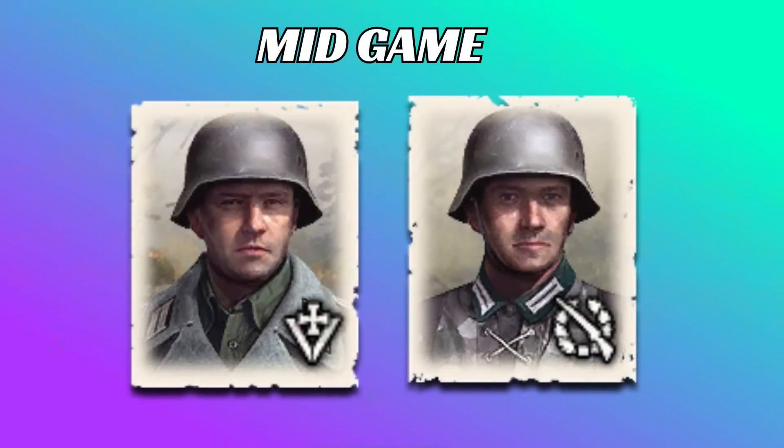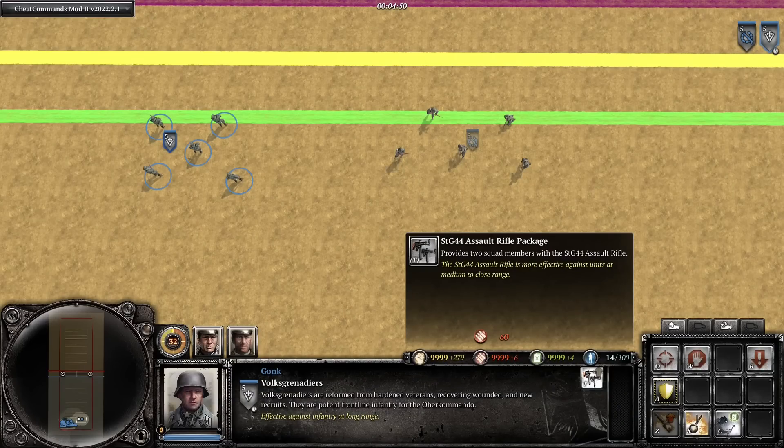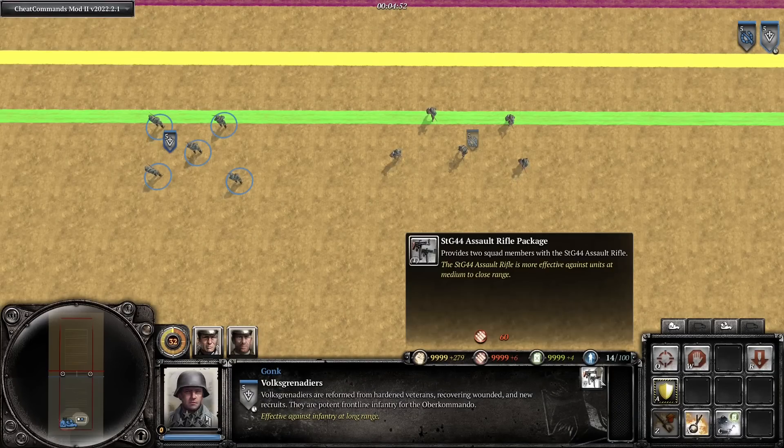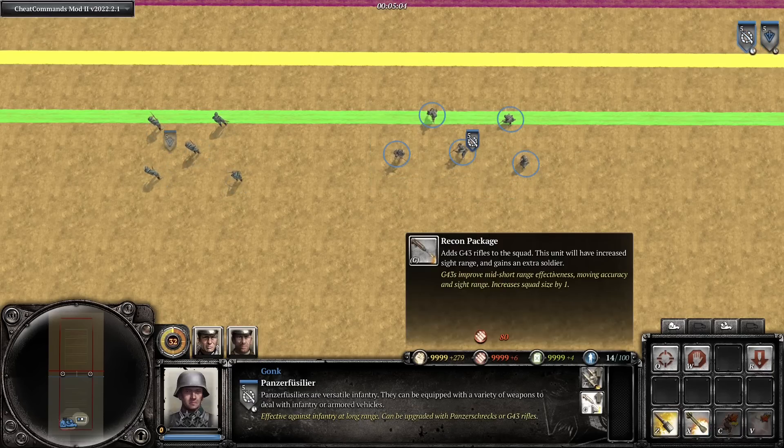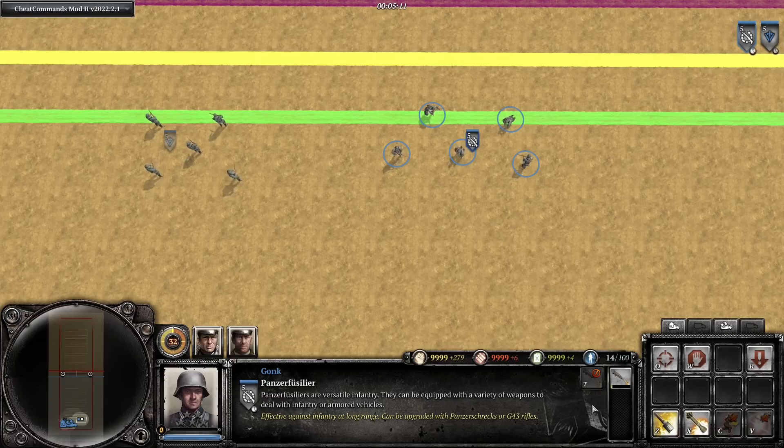Now let's talk about how these units stack up in the mid-game. After converting your first headquarters building, you will have access to weapon upgrades for both of these units. Volksgrenadiers can get two STG-44 rifles, and Panzer Fusiliers have access to the Recon package, which gives them three G43 rifles. They also have access to Panzerschrecks, but we're not going to talk about that as it's not recommended and it's also not a very good comparison.